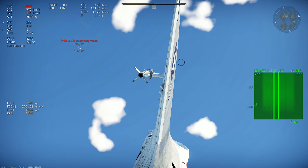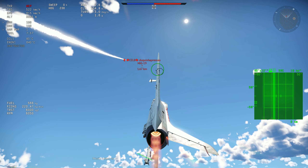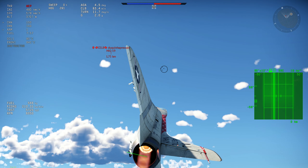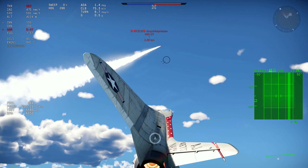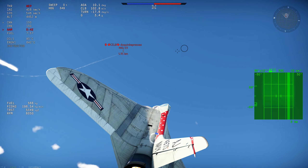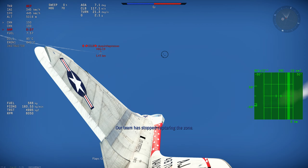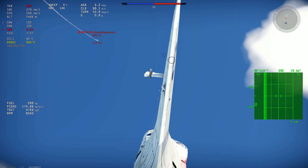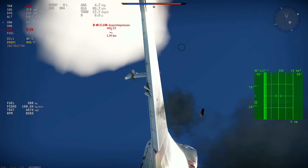The MiG-19 has the ability to maintain me in kind of an energy trap, but I have such a low stall speed that it kind of doesn't matter — it just maintains it together with him. The actual tactic that you have to use in the MiG-19 against this is just to run away a little bit, get speed — you are way faster than this thing, and you have more climb and better engines.